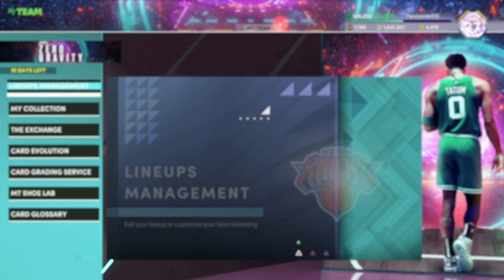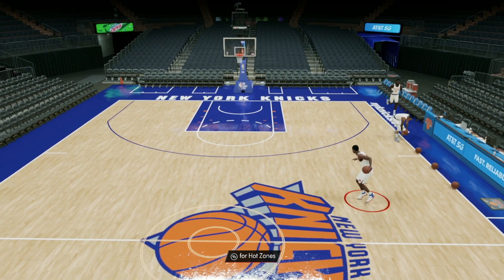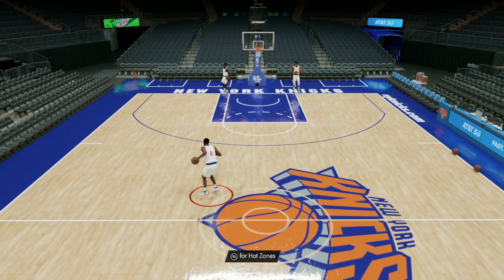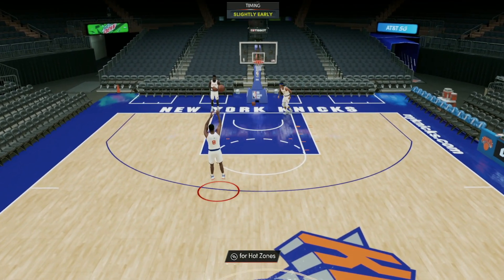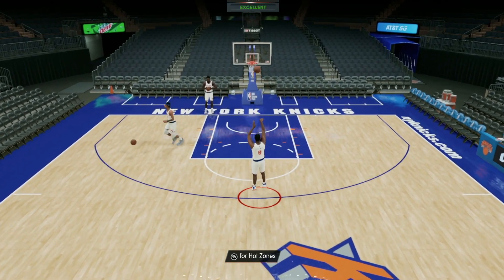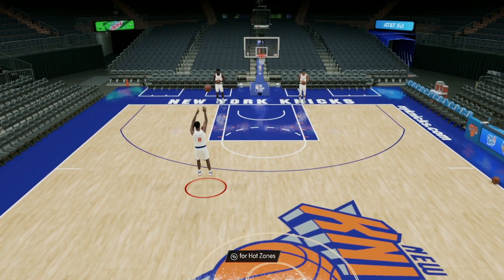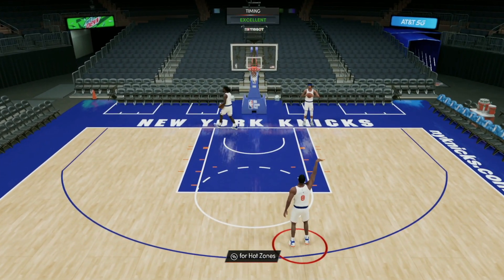Now let's hop into freestyle and test out his jump shot and animation. Looking at Latrell Sprewell in freestyle, the first thing we notice is he does have the shifty dribble style. I personally like quick dribble style a little bit more, but shifty is still pretty good. Looking at his jump shot — that's actually a pretty solid jump shot. That's pretty fast for a shooting guard. I'm not sure if it's on very quick or just quick release timing, but it is a super fast jump shot, so I'm going to assume it's on very quick release timing.